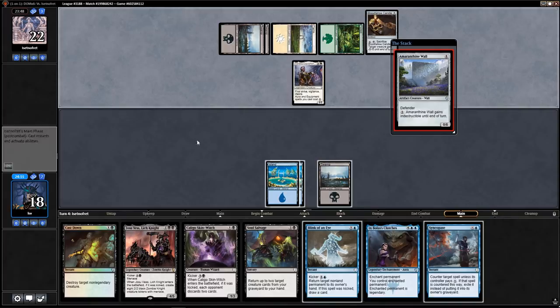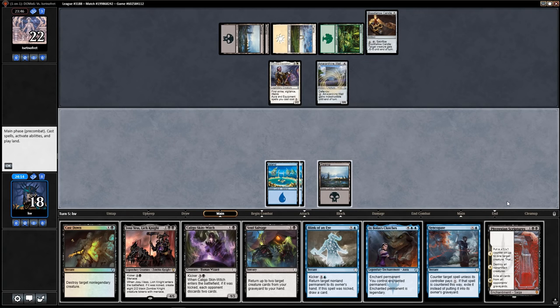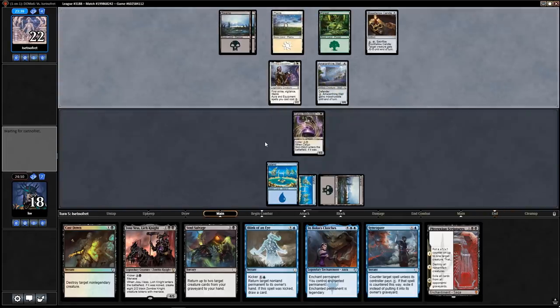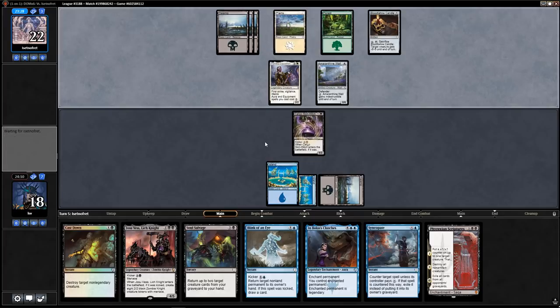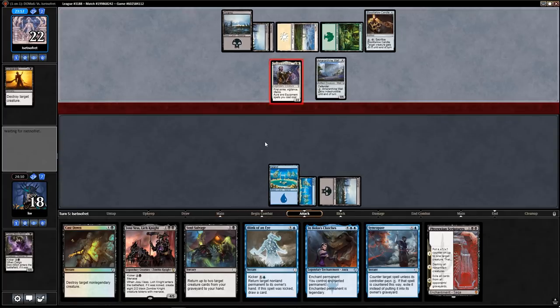Amaranthine Wall — I don't care about that at all. Let's just play Caligo Skin-Witch. I'm feeling fine about this — I'm a little behind, but as long as it's not a planeswalker or something I'm in pretty decent shape. I've got Cast Down, I've got Blink of an Eye, and at some point I'll get to cast Bolas's Clutches and steal something.